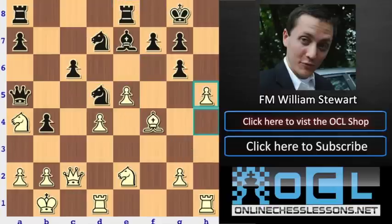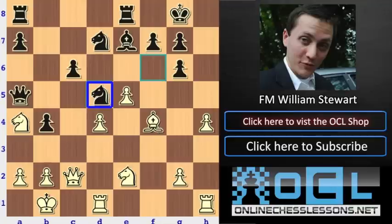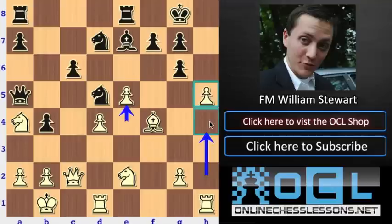He didn't even move the bishop here — he just played h5. So just to reiterate: Carlsen pushed, Nakamura goes to the center, taps the bishop, and Carlsen just plays h5. Pretty cool plan — he plays h4, e5, h5. Now white has very good counterplay. The only problem in his position really is the knight on a4, but it's tough for black to exploit this.